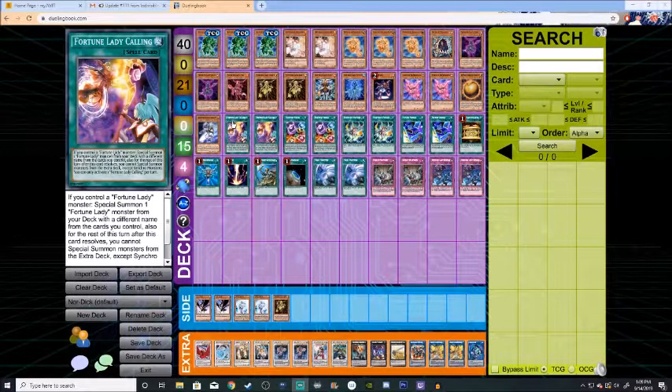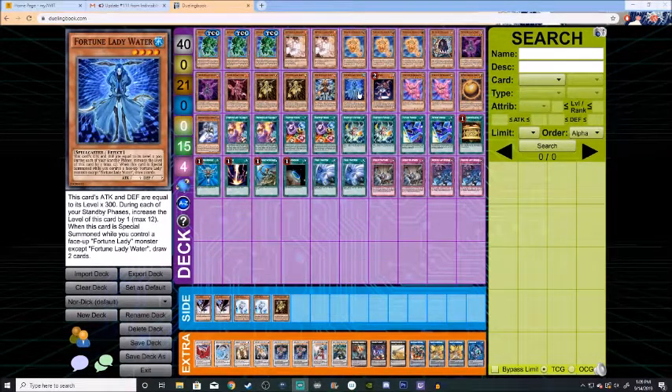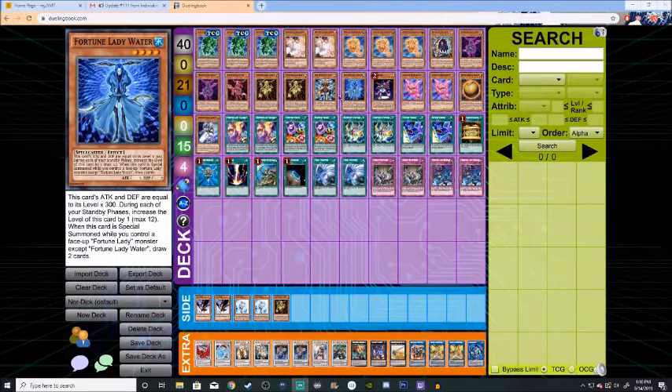Moving on to our first spell card, we have Fortune Lady Calling. If you control a Fortune Lady monster, you get to Special Summon one straight from your deck. You can only use the effect once per turn. After that, you can't Special Summon any monsters from the extra deck except Fortune Lady monsters. It's a good card to combo with, especially if you need to summon Fire or Water to draw two cards, or if you have Light on the field and want to start the chain with Light moving into Past, and then back into Water, Dark, or Fire.